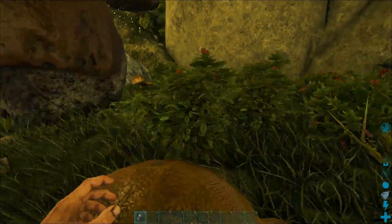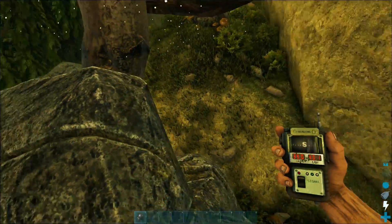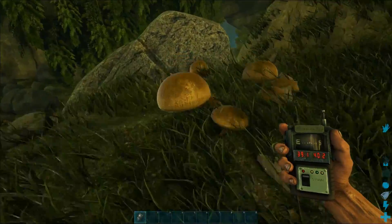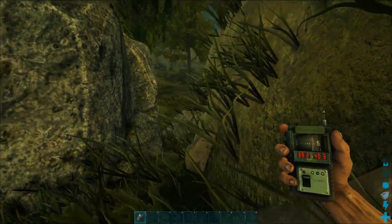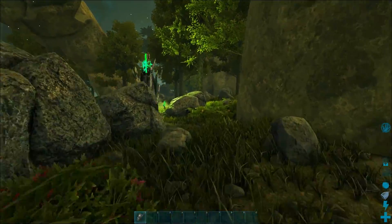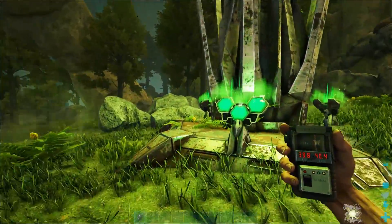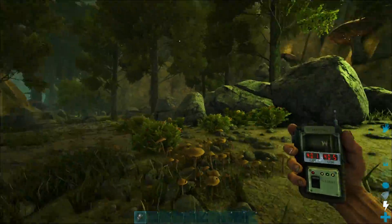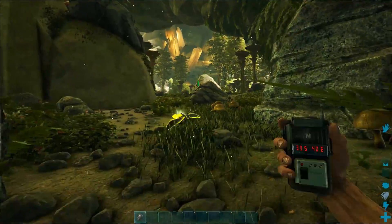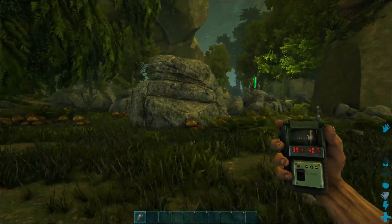Charge station one is at 38.6, 40.1, and we made it here fairly easily from the waterfalls. But depending on where you spawn in the Lower Mushroom Forest, you may have more trouble. So that is the first of the two charge stations — I think there is a second one just around this corner. Check it out — 39.8, 40.5. Two charge stations very, very close to each other. One here and the other is just over this hill; you can see them from each other. This makes a great base location.